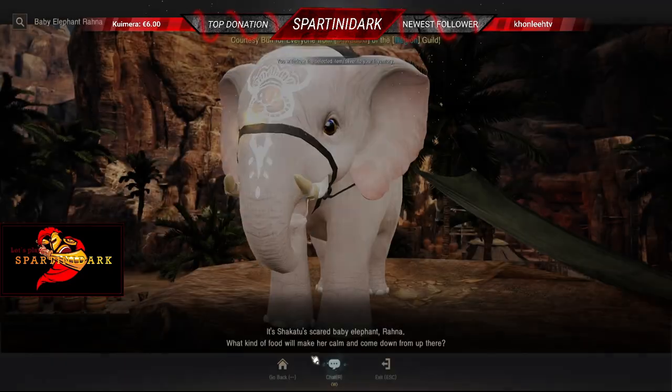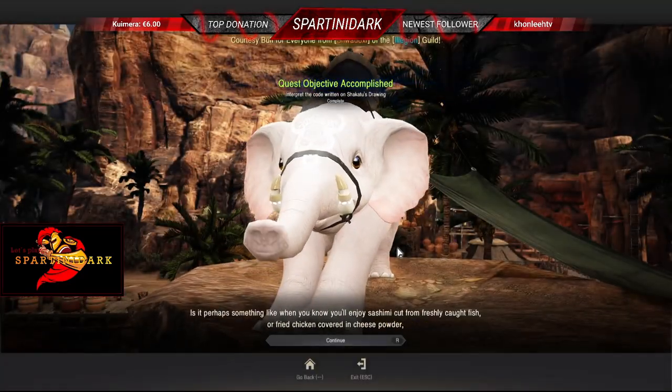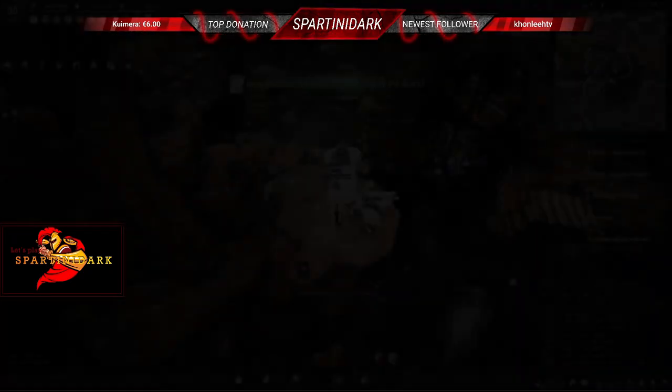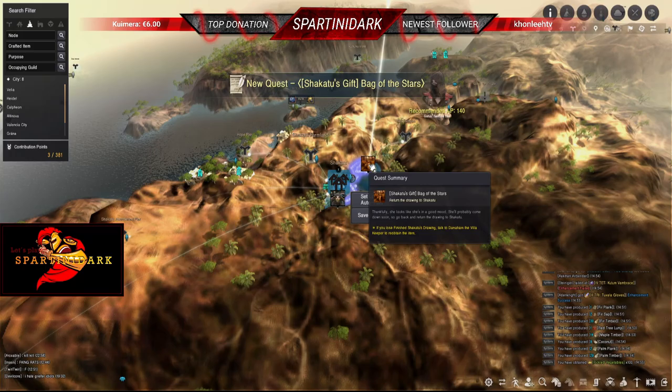After getting the 100 pickled vegetables, go speak with the elephant again and just give him the food. He'll hand you the quest completion and give you another quest, and there's the family inventory plus two.